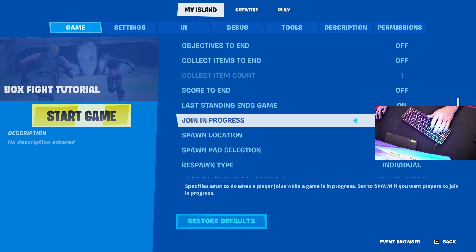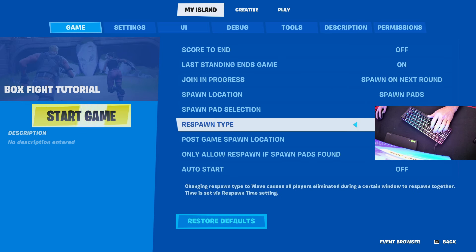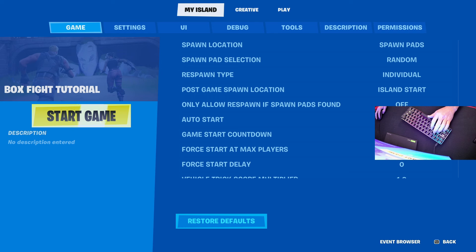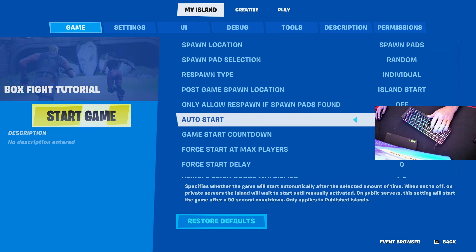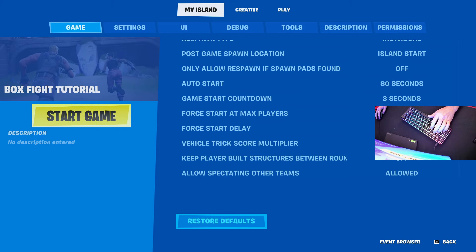Join in progress is also very important — set it to spawn on next round. Keep spawn pads the same. Auto start you can turn on; I like to do it after about 80 seconds — that's how much time is on when people join the game. Game start countdown: three seconds.